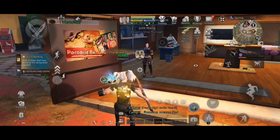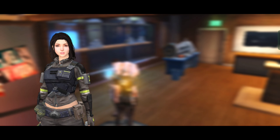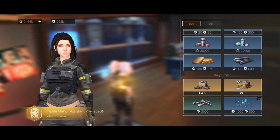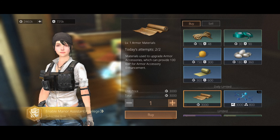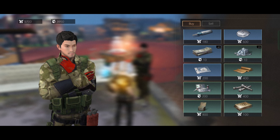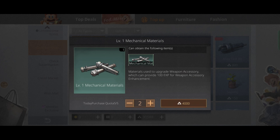The mistake I made was not buying mechanical and armor materials daily. I didn't give it much importance, and now my base accessories are not level 19 yet. You can buy mechanical and armor materials from weapon and armor shops, from Nancy City instructor, and also from the caravan market and gold bar shop daily.